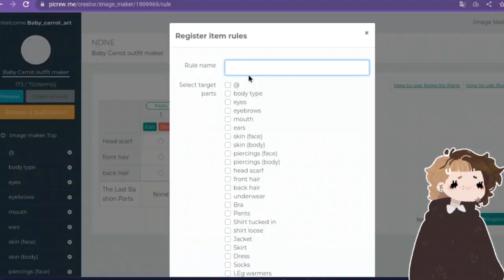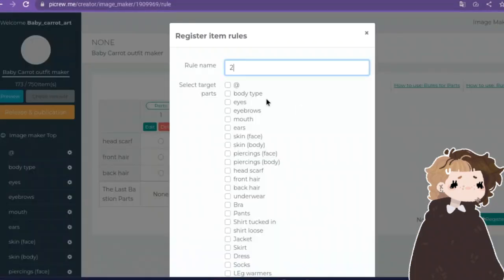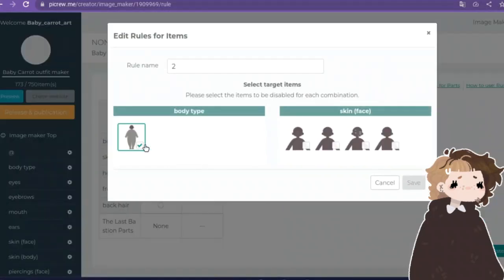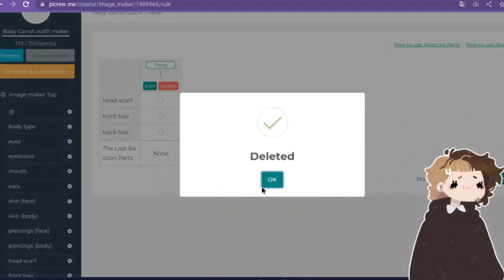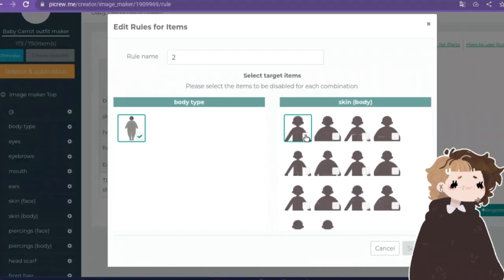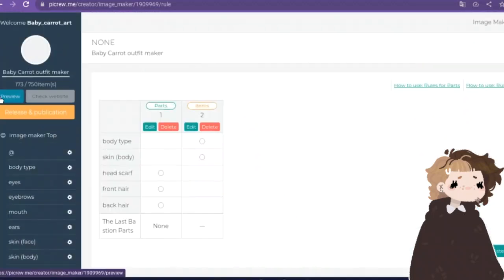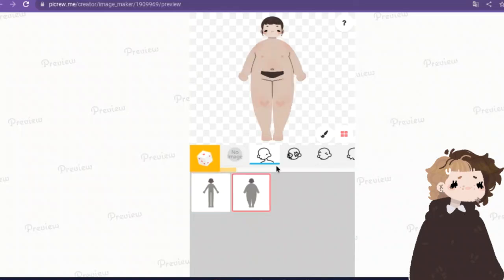For some, I make a part rule, which means that two categories cannot be used together — I did it for hijabs and hair. For everything else, I set up item rules, which means specific items cannot be used together. So I choose all the clothing pieces that are meant for the first body type and the second body type, so when I try to change one or the other, it all switches together and you don't have to go back and fix it.